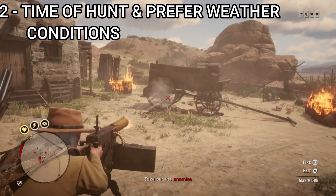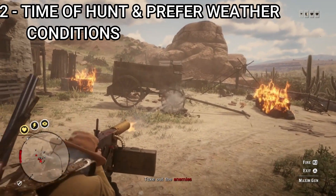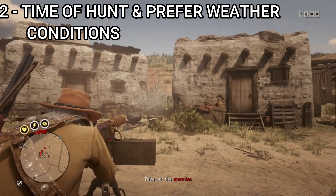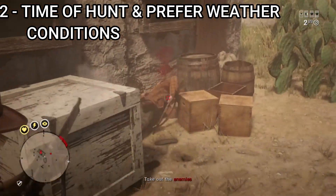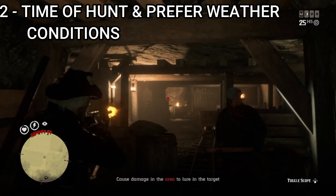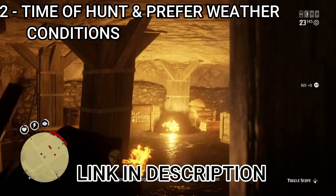Number 2: try to find the specific animal at their preferred times and weather conditions. For example, when going for the Snow Buck, go for it in early morning dry weather between 5 AM and 12 AM in-game time — this is when the spawn rate increases for this animal. Every animal has different preferred times and weather conditions, and you can find these details on the Red Dead Online map. Link is in the description.